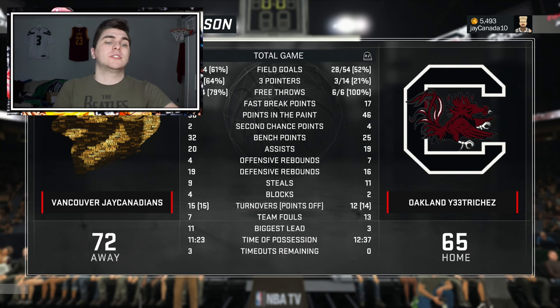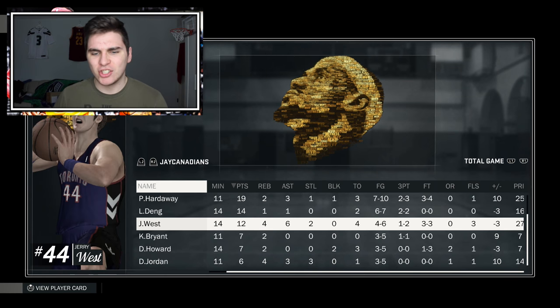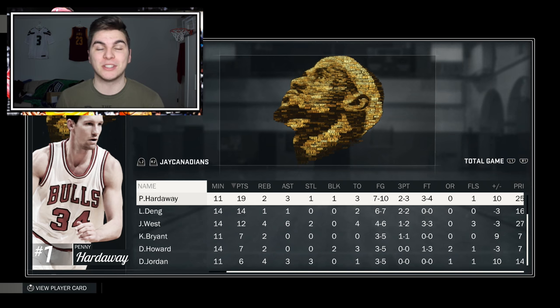So there you have it — highest overall draft, some light work. We win by seven! Look who led my team: Penny Hardaway emerald version, Luol Deng, Jerry West — such a clutch deal from Jerry West basically sealed the game. I think I should pick up diamond Penny Hardaway based on how good this emerald version was — his dribble moves are great. Let me know what type of draft you'd like to see next time, drop a thumbs up if you enjoyed, and want to see more of these squad builders. Don't forget to subscribe if you're new — till next time, peace!